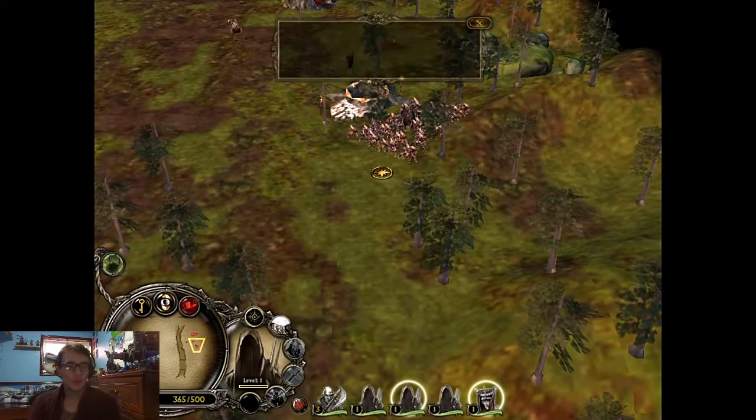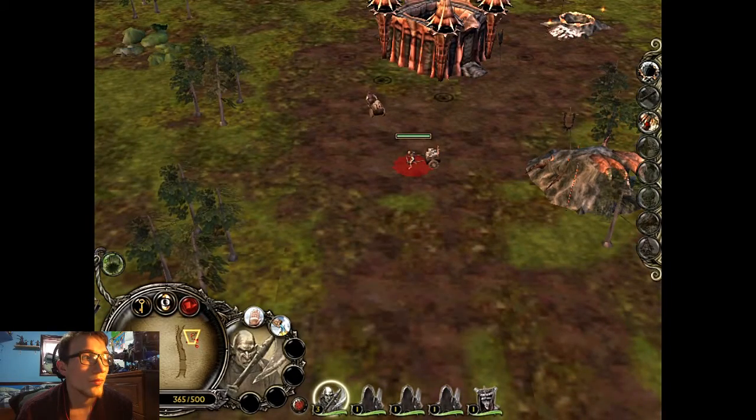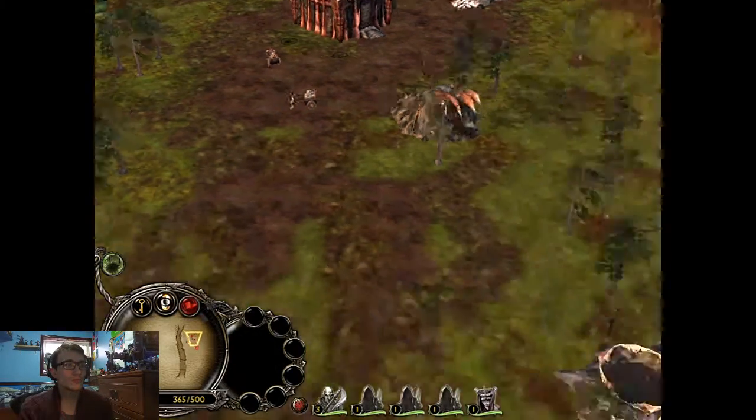Cave trolls are mighty beasts that can swiftly demolish structures. We will need their strength to eradicate the elven city. Build us a fissure — we can summon cave trolls from there.